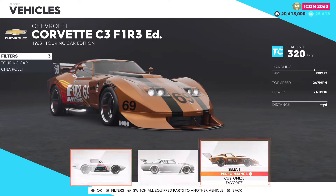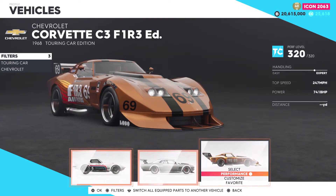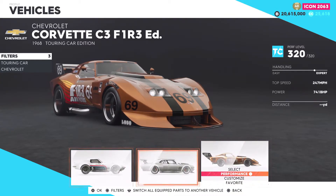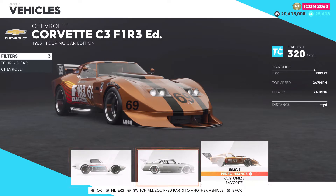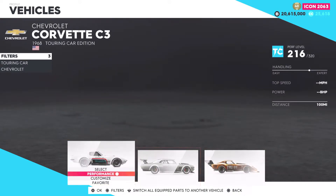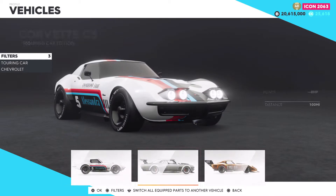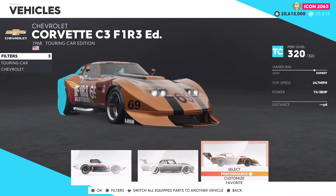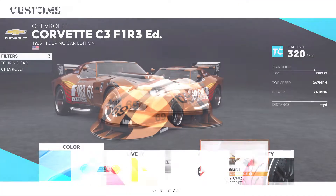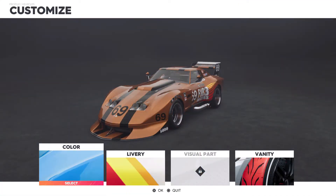What is going on guys, and in this video we will be taking a look at the level 33 car in the Motor Pass for this season, and that is a Chevrolet Corvette C3 Fire Edition. A lot of these cars even have very very long names. This car is very similar to the other C3 that everybody can purchase in the HQ, but this car will require the Motor Pass at level 33 to use.